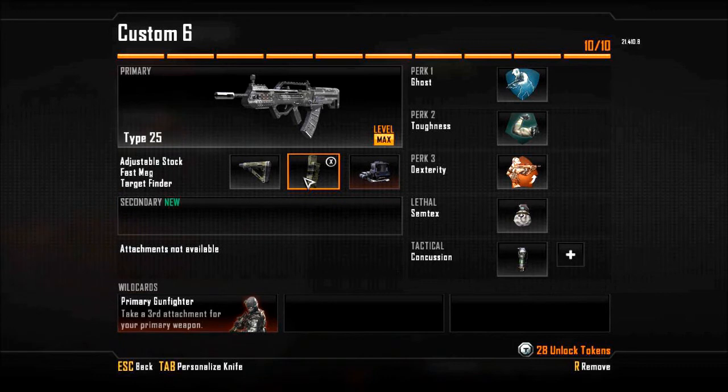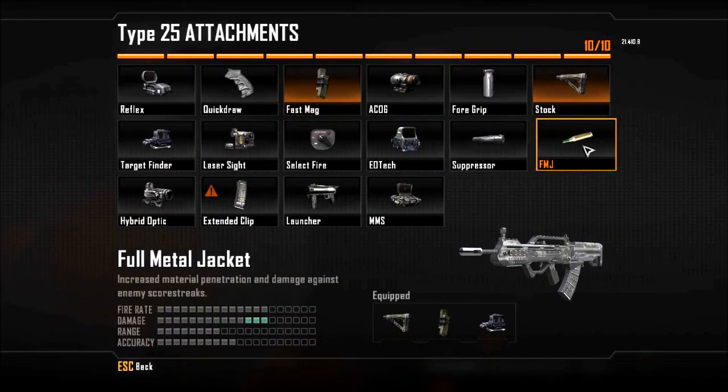Target Finder is there because you want to have an optical with the Type 25. By itself the iron sights are pretty good, but the muzzle flash may distract you a lot, so it's either you rock the suppressor or the Target Finder. When I put the suppressor on it, it felt like it didn't really do a lot of damage — it felt like the silencer reduced its range to a point where I'd need to put in three or four more bullets into my target at long range. So that wasn't ideal; I took off the suppressor and put on the Target Finder. The only reason I put on the Target Finder is because I was too used to it coming from the MK-48. You don't need to put a Target Finder on it — obviously it's going to limit your peripheral vision a lot — but if you want to use something else like the RDS, go ahead and do that.